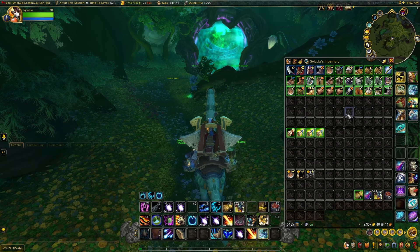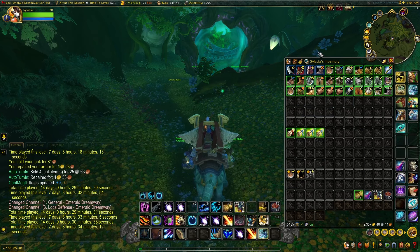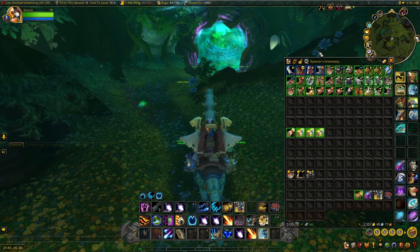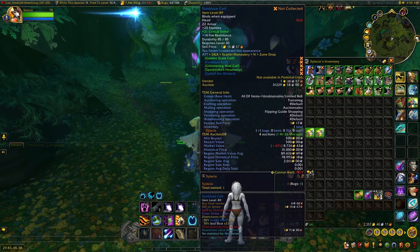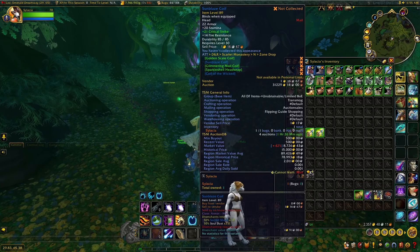Now let's go over the zone drop blues we looted over these 50 runs. We only got 4 zone drops — no world drops or epic world drops, unfortunately. But the 4 blue drops that we got were really, really nice, with one of them in particular being awesome. Starting with the lowest value one: we got the Harbinger Boots, a zone drop of Scarlet Monastery worth about 5,000 to 6,000 gold — nothing crazy, but definitely not bad. Moving along, we have the Sunblaze Coif. Now this is absolutely terrible on my realm, and yeah, it has a really high region value, but I don't see this selling for a ton of gold regardless.